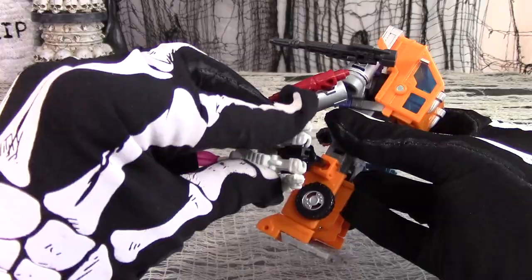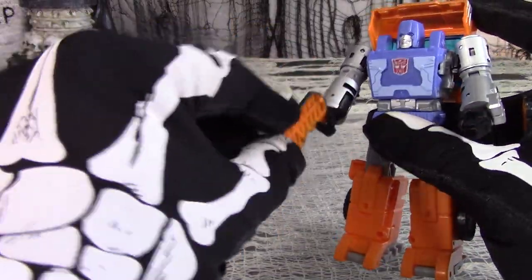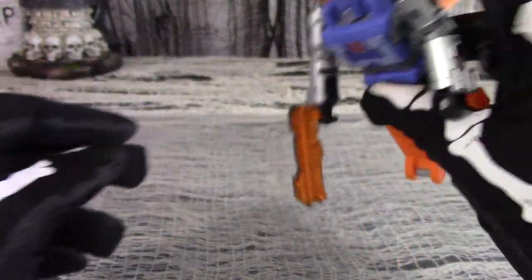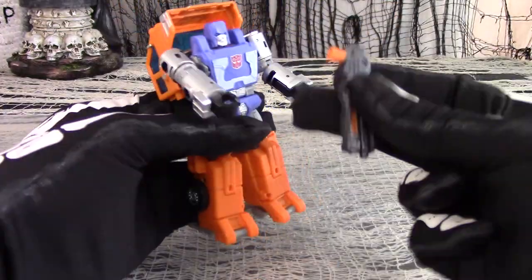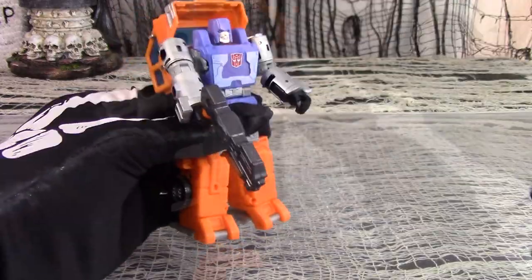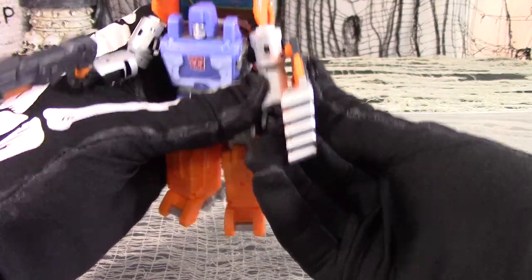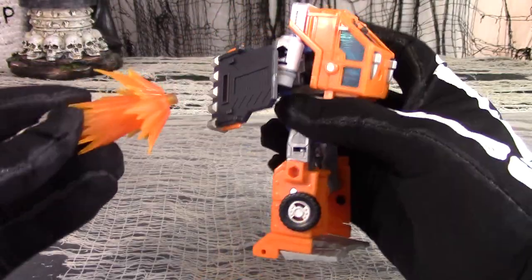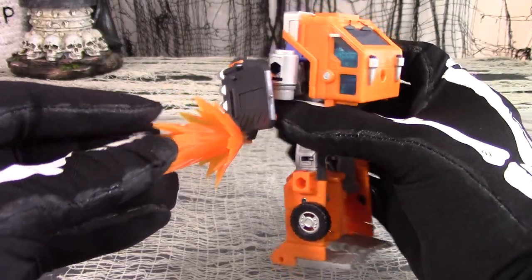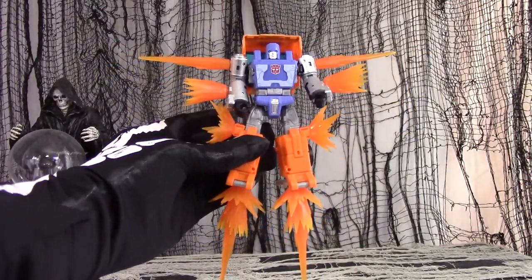Huffer still has plenty of open ports for adding weapon accessories. Leaving the gun split in half means he can't hold the guns particularly well — they'll fall right out of his hands or the side ports. So it's better to plug it back together and let him hold it normally. The claw shield can store on his back or plug into his arm so he can use it as a shield for its intended purpose. The shield is the only thing that has the smaller open Fire Blast ports across the entire figure, and you can still use the larger Fire Blast plugs on Huffer.